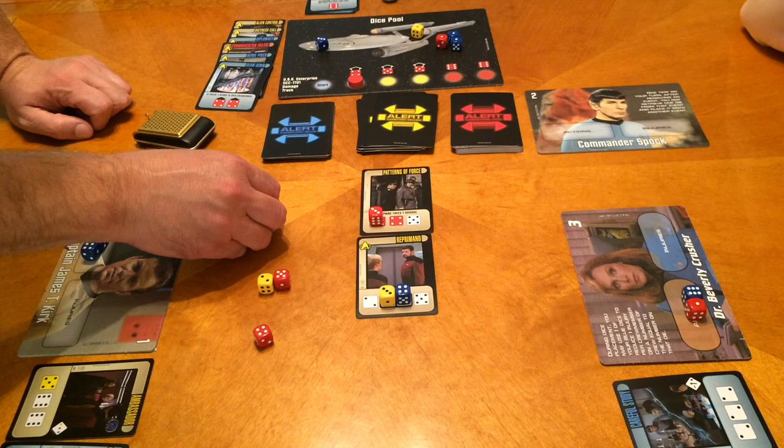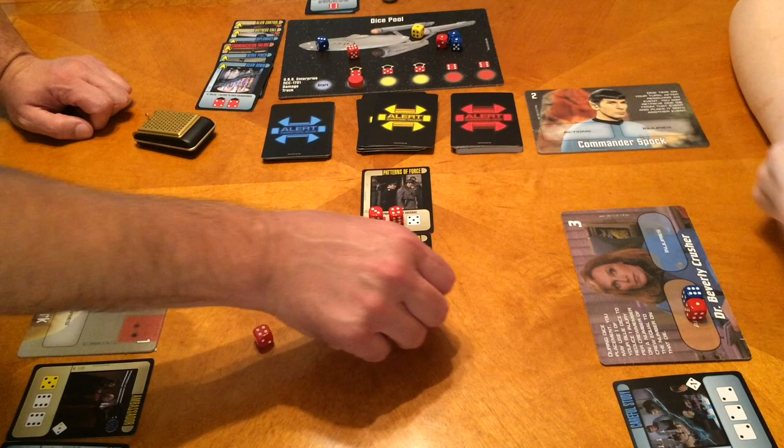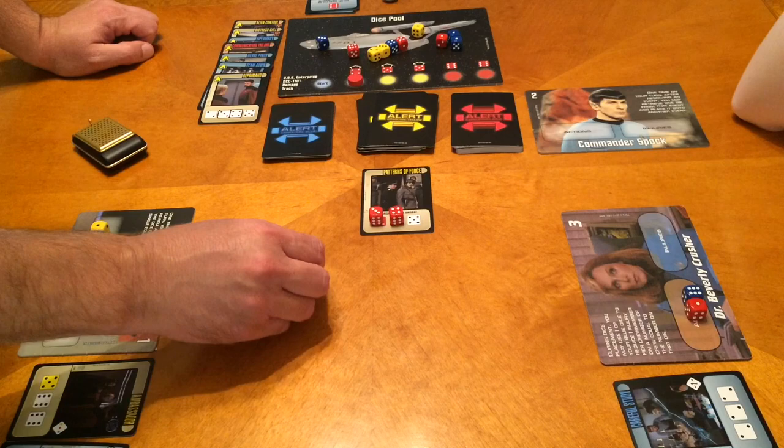Spock's ability reminder: after resolving an event, retrieve one die from that event and place it onto another event. So I can take that red four and put it here. I can now place my yellow two and the five there — that's a point. We have eight points.